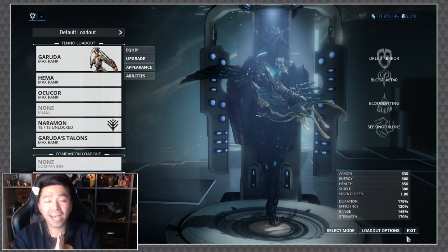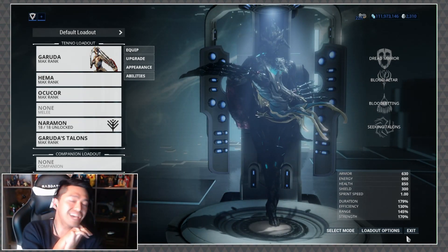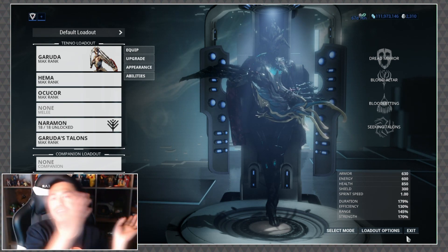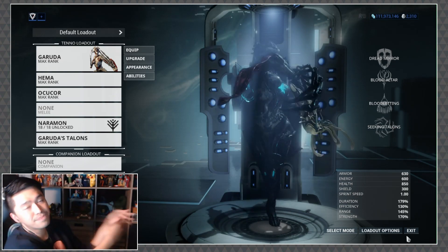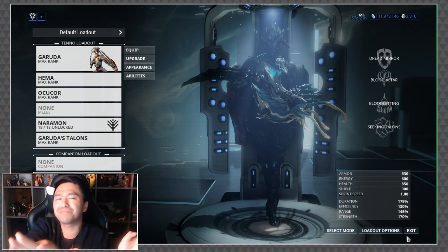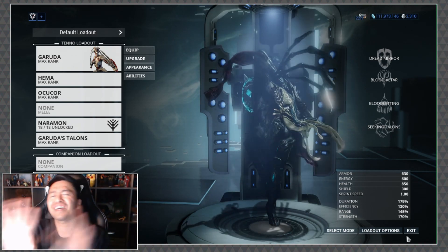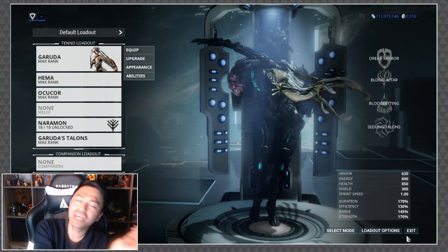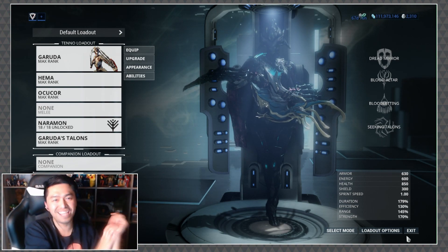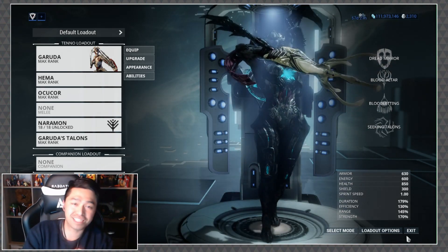That about does it for my preview of Garuda — go ahead and have some fun with her. If you're watching this on release day, tune in to twitch.tv/AGayGuyPlays this weekend for giveaways including the Garuda collection and the Bloodshed Sigil, as well as platinum codes and other prizes. Twitch drops are also active where you can get Nidus, Khora, and some other rewards. As always, love somebody, hurt nobody, and touch yo Garuda. I'll see you guys next time — and hopefully I'll get some sleep soon. Bye!